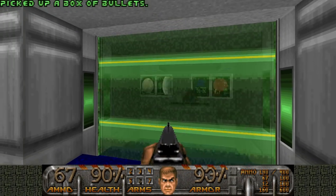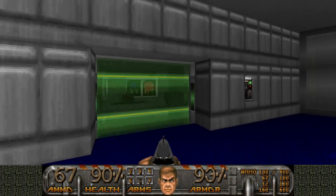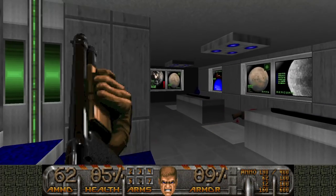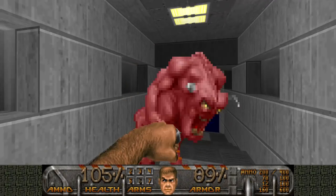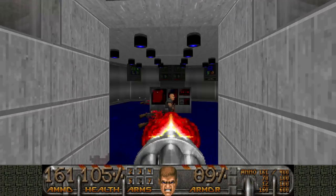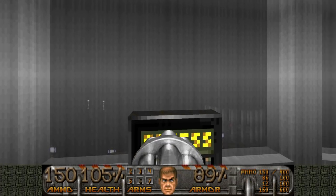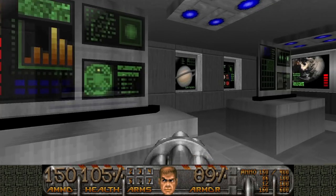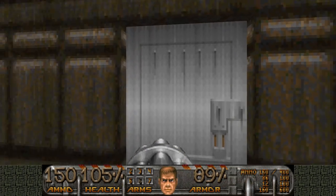This door — I was looking for the green forest field here. I did a big detour. I know there are chaingunners here, and chaingunners also spawn at some point. I'm not sure when, but I think after you press the switch that grants you access to the red key. That's where we fought the pain elementals — we press the switch and it opens the bars. But chaingunners will also spawn here at some point later in the level.